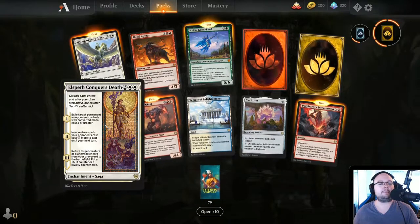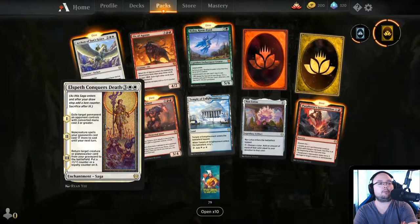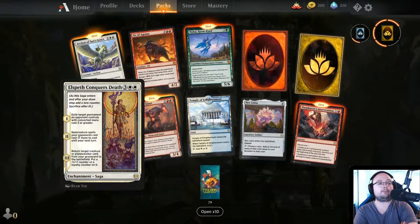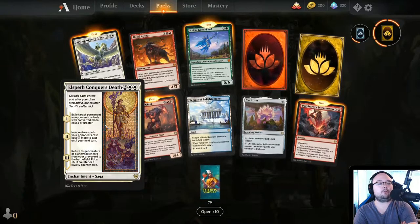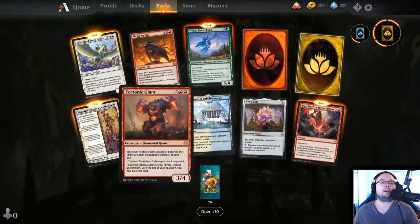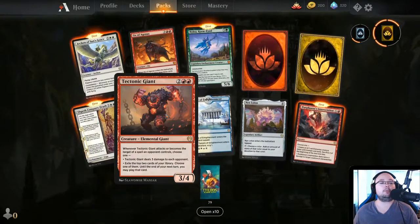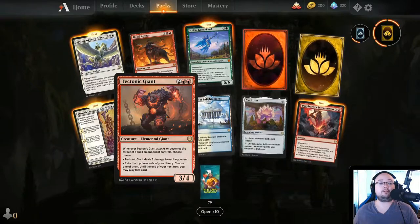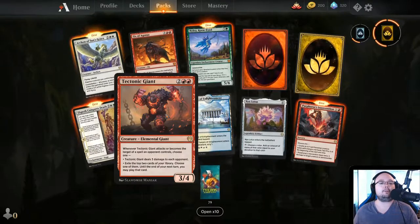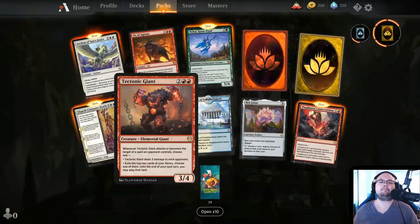Elspeth, Conqueror of Death — 5 mana. Turn 1: exile target permanent an opponent controls with converted mana cost 3 or greater. Turn 2: non-creature spells your opponent casts cost 2 more until your next turn. Turn 3: return target creature or Planeswalker from your graveyard to the battlefield, put a 1/1 counter or loyalty counter on it. Teutonic Giant — 4 mana, 3/4. When it attacks or becomes the target of a spell an opponent controls, choose one: deal 3 damage to each opponent, or exile the top 2 cards of a library and play one of them until end of your next turn.